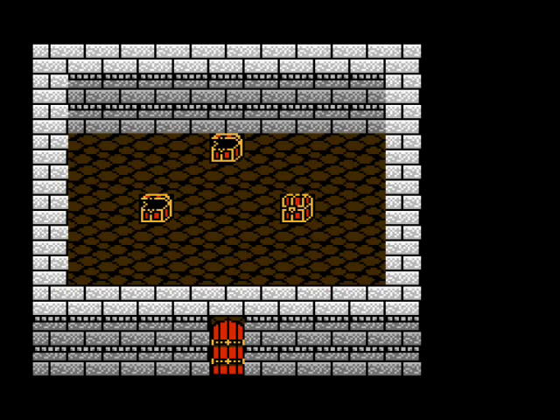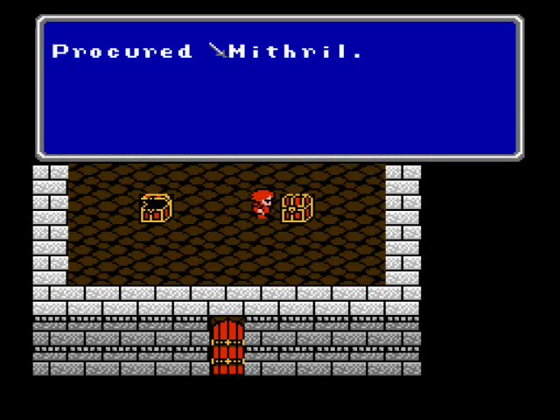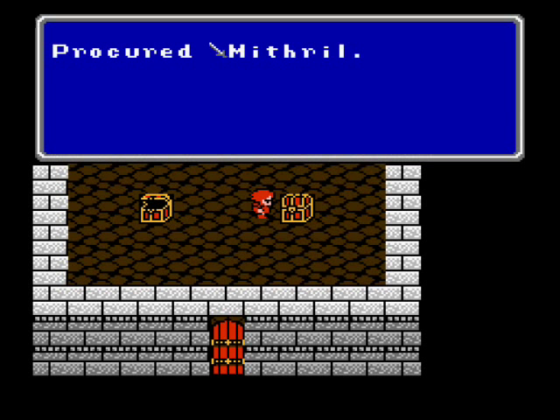We get the Mithril Sword if you felt like waiting this long to get it, but I didn't. Okay, this looks like a good place to stop, so that's all for this episode of Let's Play Final Fantasy II! Next time, we get the Eggletorch! This is HC Bailey, signing off. Have a good day! Bye!